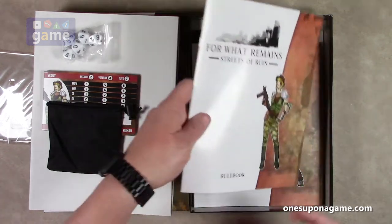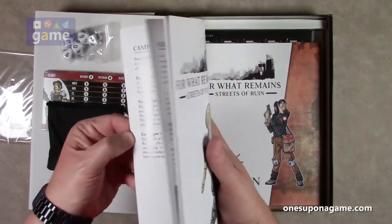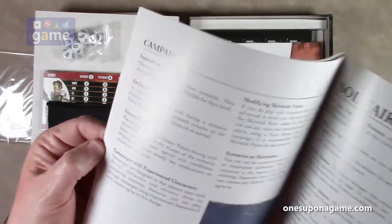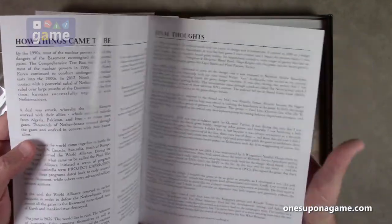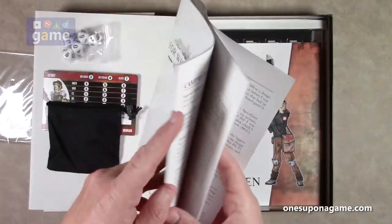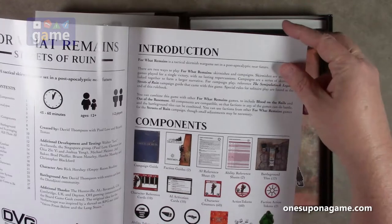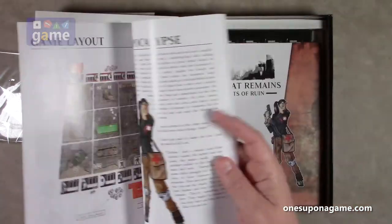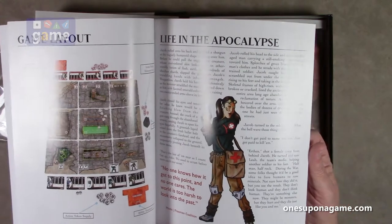And we've got the rulebook — the Streets of Ruin rulebook — and it is glossy, large print. It's about 36 pages. There are final thoughts from David Thompson, who took the time to write all that. It's full color and glossy, so you're picking up some glare from the lights. But there are lots of pictures, details, and backstory. There's a whole fictional section in here.